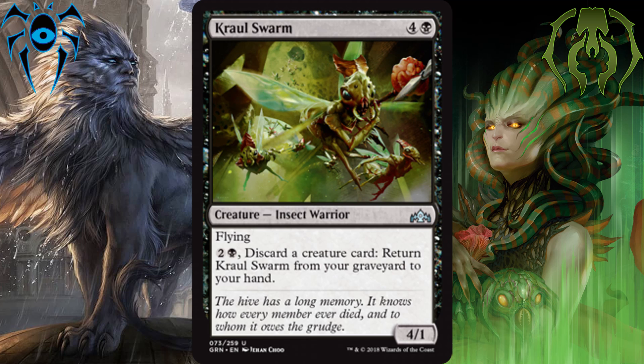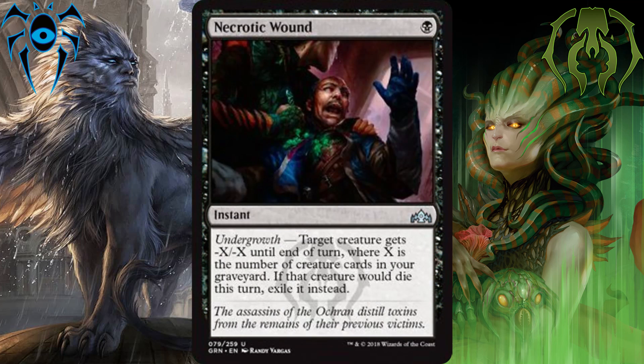In the number 2 spot, we have Necrotic Wound. For 1 black mana, it uses undergrowth to give target creature minus X, minus X for each creature in your graveyard, and it does it at instant speed. I really like this card because it scales well into the mid and late game, and answers indestructible nonsense, which there is some of in this set. Anytime you can have instant speed removal, especially for 1 black mana, that's going to be a pretty solid card.